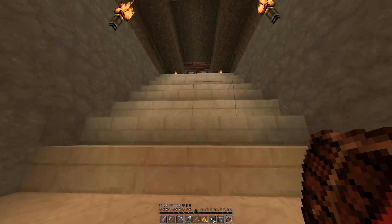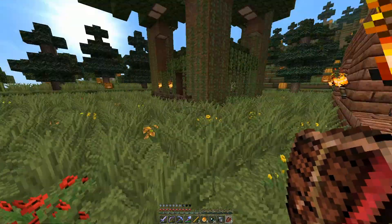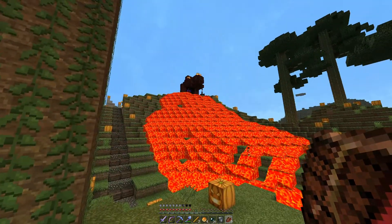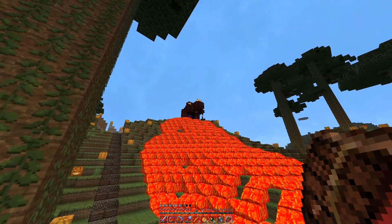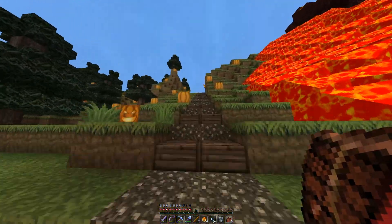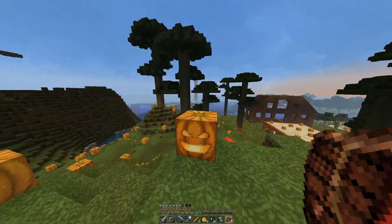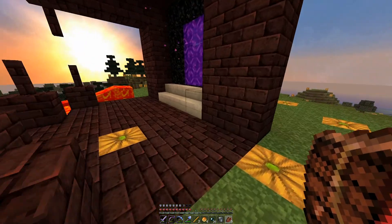Okay, we've seen all those buildings — it's time for the nether, here we go! There's my nether portal with all the lava coming down the hill. I put a monster head on my nether portal — everyone does it but I like mine. Let me give you a look at it before we go inside. There it is — I think it looks pretty good. In we go.